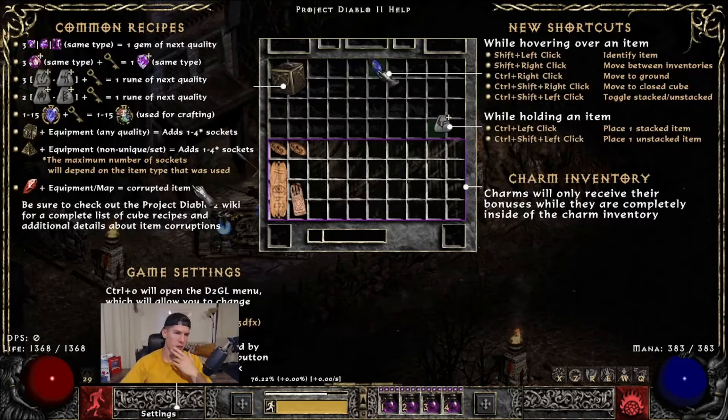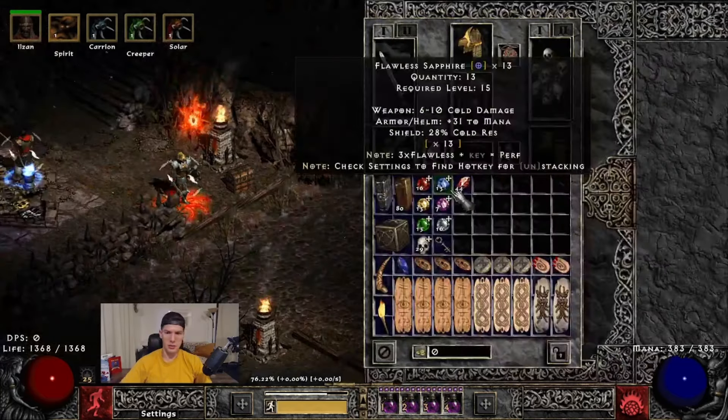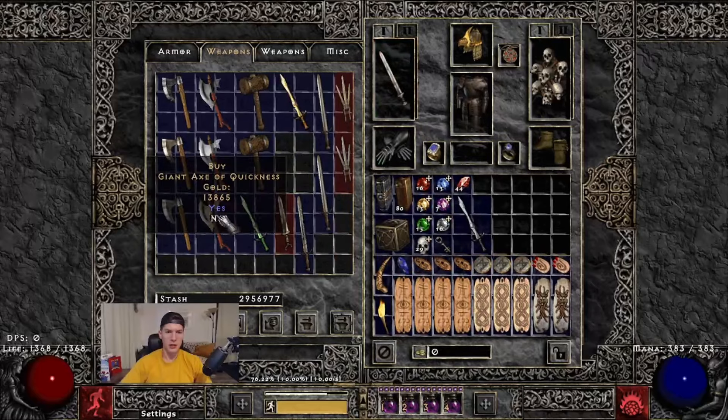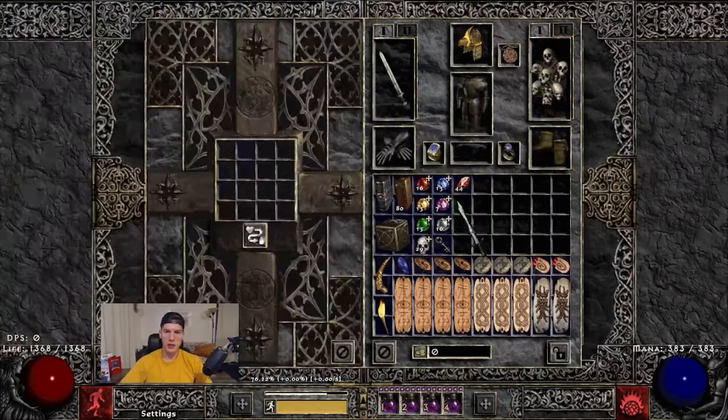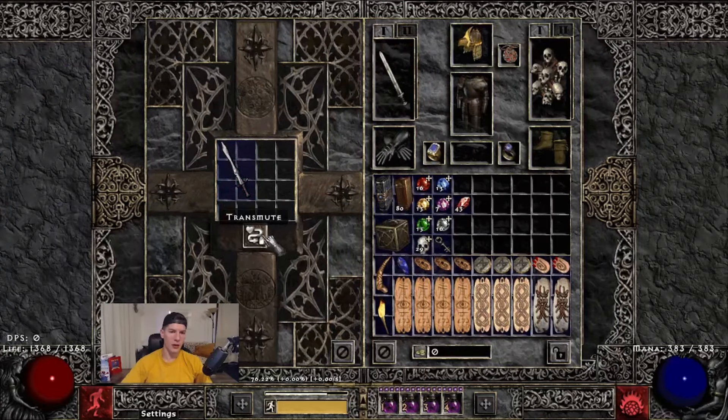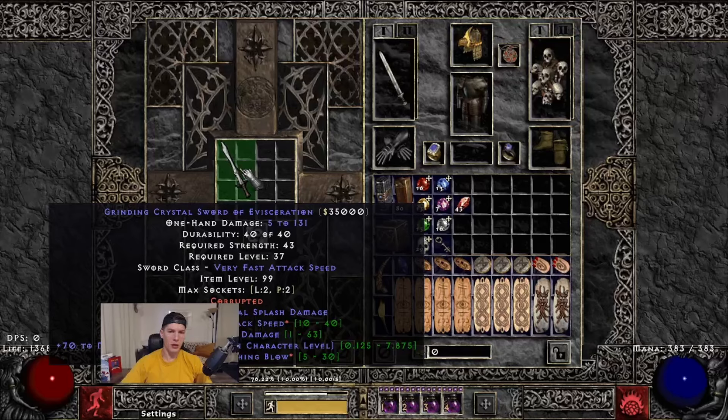That leads us into corrupting items — I touched on this briefly last video. Essentially, you take the item you want to corrupt and combine it with a World Stone Shard and slam it. There's a 25% chance of bricking it, meaning it turns into a random rare. So I did not brick that item, but it could have. For a magic item turning into a rare would be an upgrade, but mostly you're going to be slamming unique items — and bricking one of those into a random rare is a bummer.